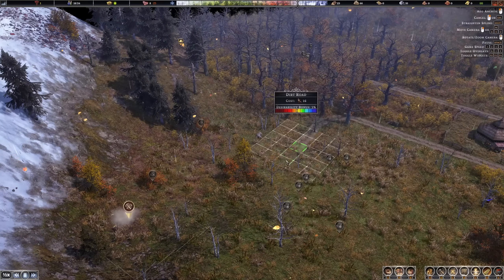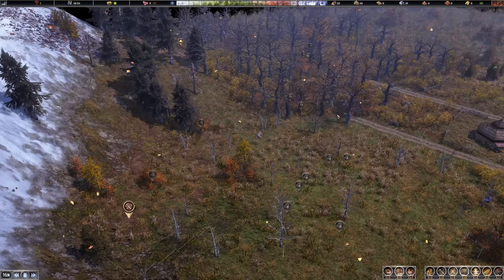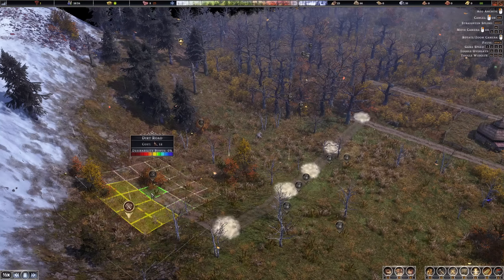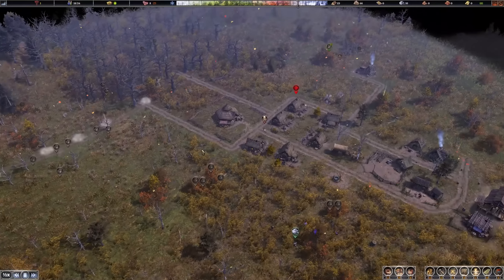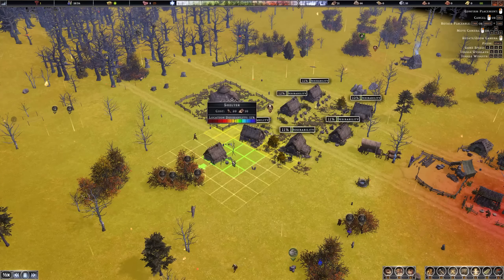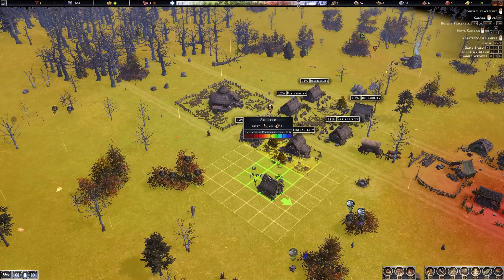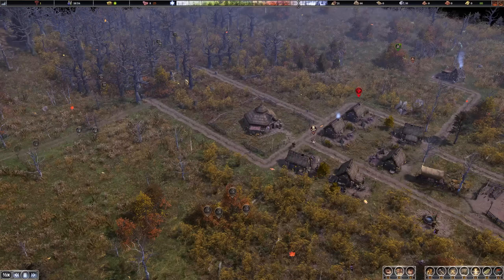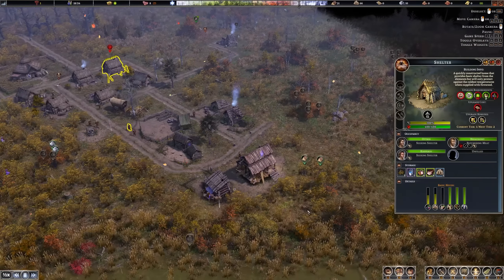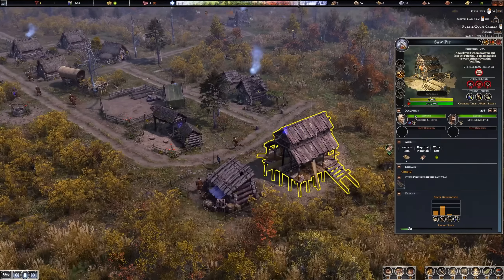Let's go ahead and build this graveyard there, and we also need a road going to it. I'll need more housing soon as well — I'm intending to have more blocks of houses here and here, with the market somewhere over there. Some people are really sick now. The saw pit has at least been finished.